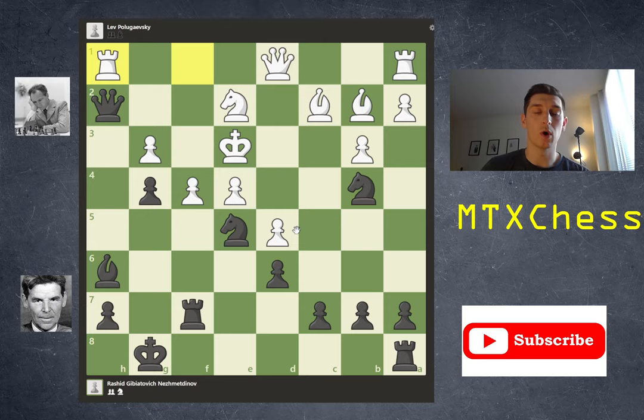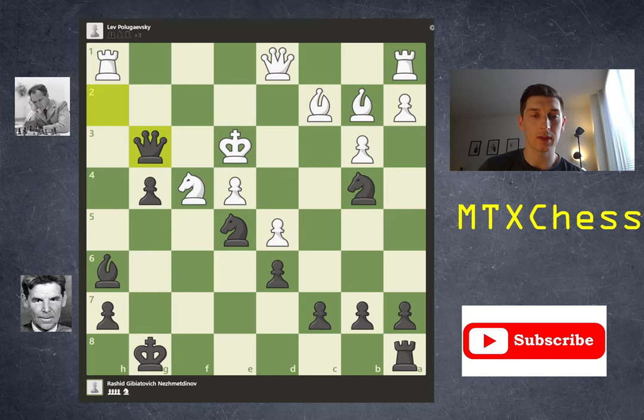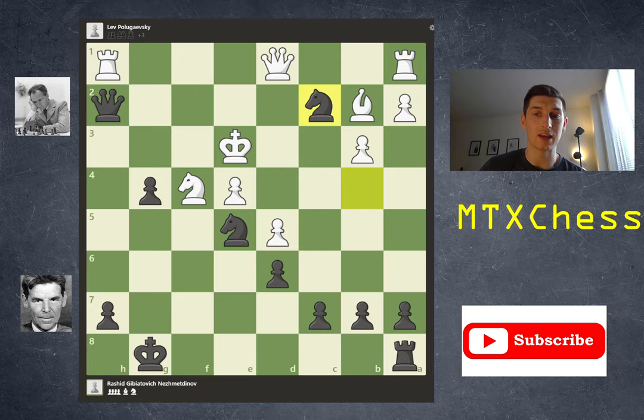Nezmedinov played the fantastic rook takes f4. If the knight takes on f4, queen g3 check and white just gave up a rook, picking up two pawns and then the knight. And if after rook takes f4 white responds with g takes f4, we get bishop takes f4, knight takes f4, and then the great knight takes c2. The king is now trapped — the knight covers key squares and the queen covers three more squares while the knight delivers check. The only option white has is to take the knight, at which point black takes the white queen, ending up up a queen.